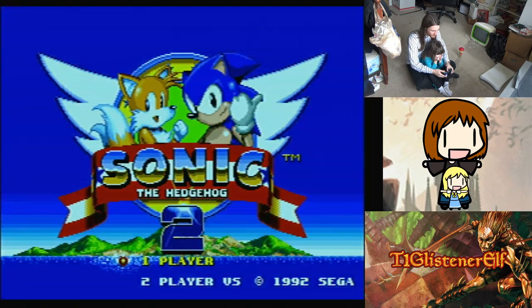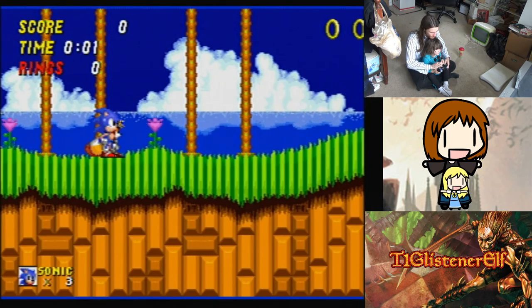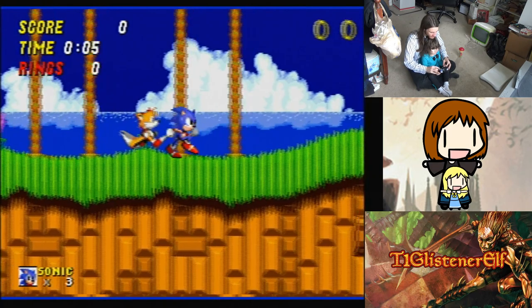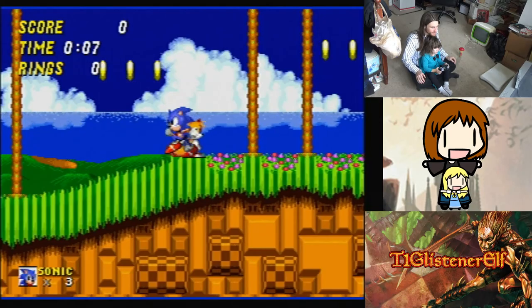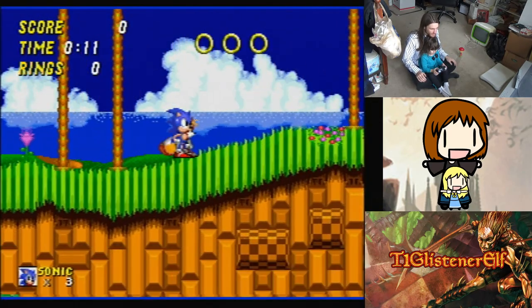Now all you have to do — you're going to press start. There you go. Now you jump with the A button, you move with the control stick, and if you want to do a spin dash where Sonic is really fast, don't forget the rings. You've got to collect the rings. Then you do down and A. Down and A is spin dash.